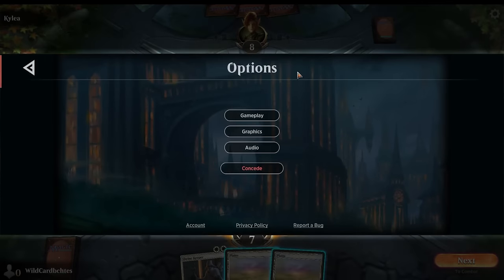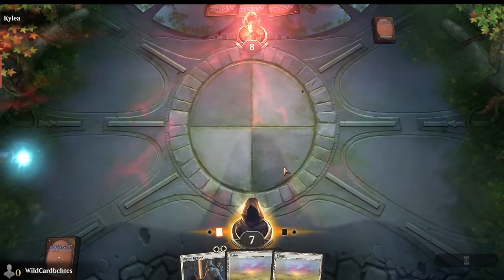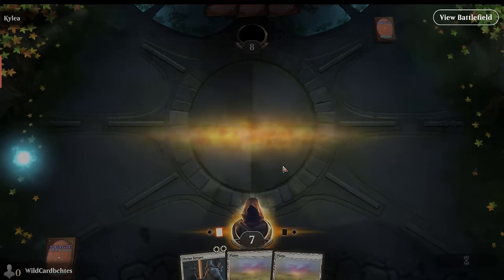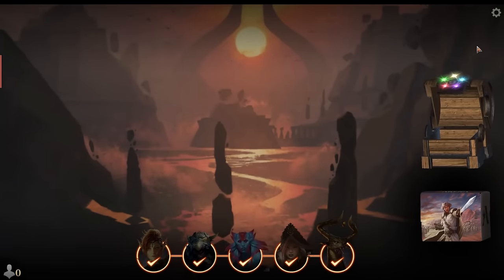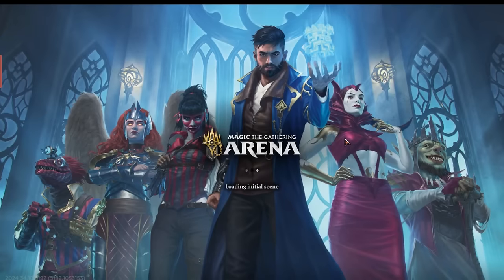You can skip the tutorial — nobody likes playing it, everybody knows how to play. If you're going to play online, it's because someone already taught you. You skip the tutorial by going to Settings, clicking Account, then Skip Tutorial.